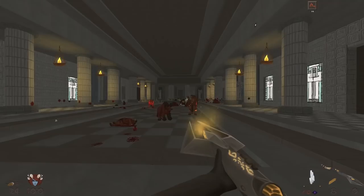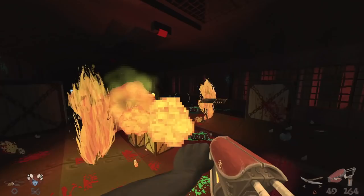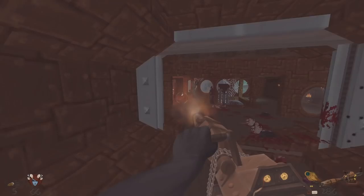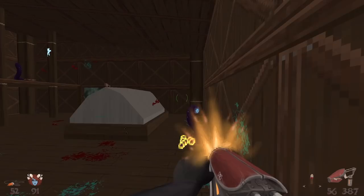Heddon is a shooter built using the Doom engine, more specifically its popular source port GZ Doom. It began as a passion project by its developer, a man known as Xan, who wanted to create the game of his dreams — an arena shooter incorporating aspects of both RPGs and immersive sims. Initially put out in 2019 as a total conversion mod for Doom 2, Heddon would soon get a standalone release on Steam to enthusiastic response, gaining a dedicated cult fan base.